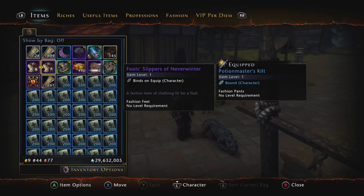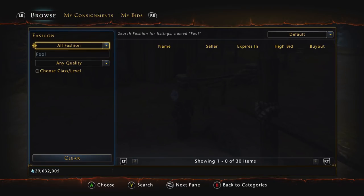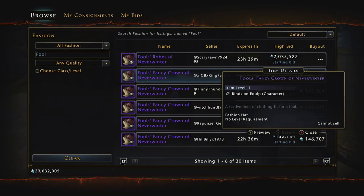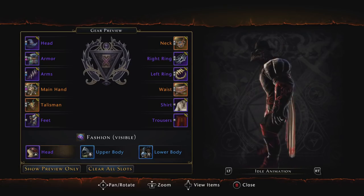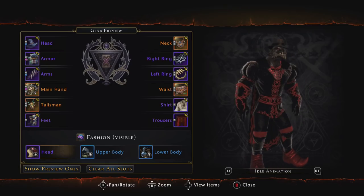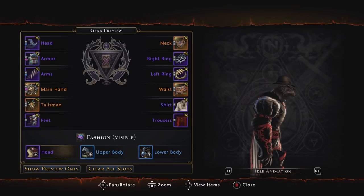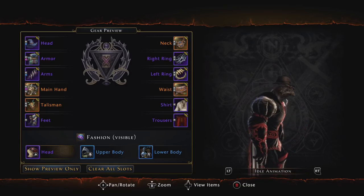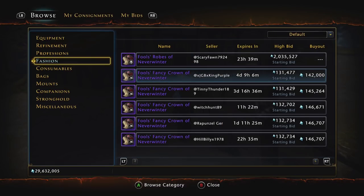Actually, I kind of did like the way it looked — it's kind of weird. Let me show you what all this stuff looks like. Going back to Fashion in the trade house and searching 'fool's,' you can see the Fool's Fancy Crown of Neverwinter. Basically what it looks like is a pimp hat — an old school pimp hat. If you go to Inspect and Preview, there it is on my character. It actually looks kind of cool; I kind of regret selling it. It's like a brimmed old-school detective or pimp hat, and the cool thing is you can wear it on a Dragonborn — and most things you can't wear on Dragonborns. It looks really, really cool, so I might actually pick up another one.